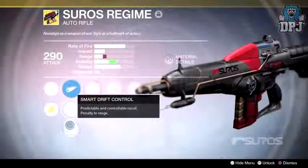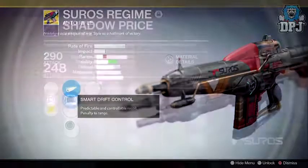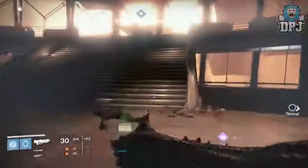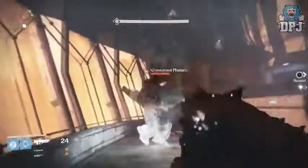Starting with auto rifles: high rate of fire auto rifles will receive a damage nerf, while slower fire auto rifles will receive a damage buff. The reason for this is to create more variety of weapons within the archetype of auto rifles that people can use.